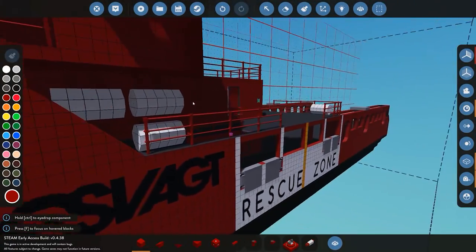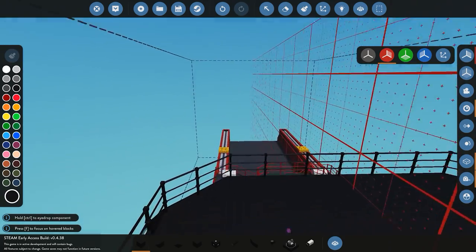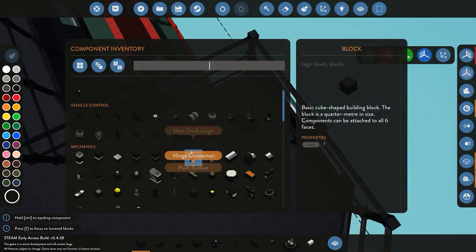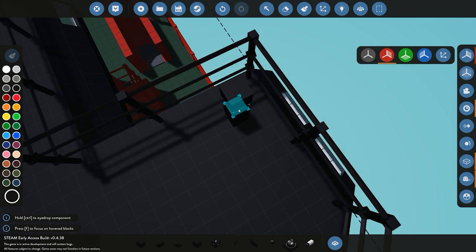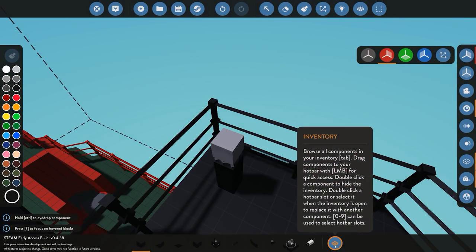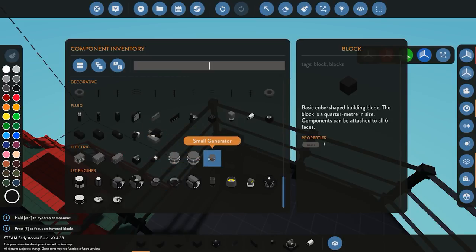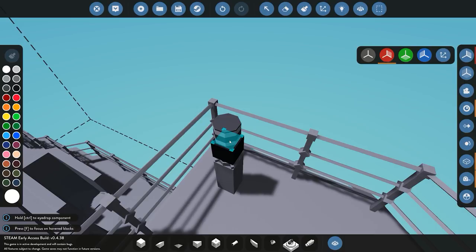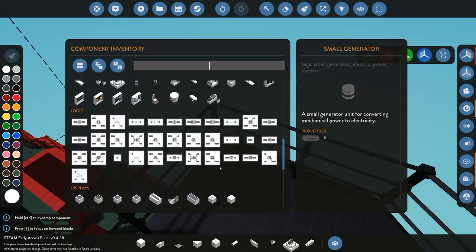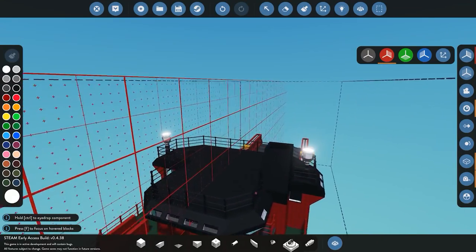Let's move on to our next section — adding searchlights. They're going to be just over here. We go two blocks up, and we're going to use pivots so we can actually pivot the searchlight itself. Once that's placed, figure out what height you want — I'm going to go one block higher. We'll add some different components to make it look a little bit unique, maybe add a generator there to make it look nice, and then add the searchlight on top of that. Our searchlights are done.